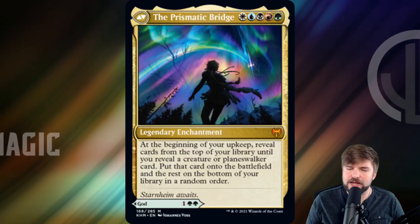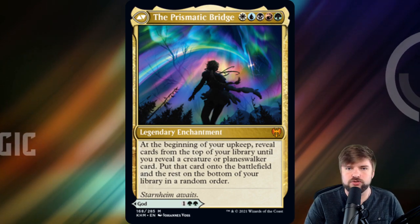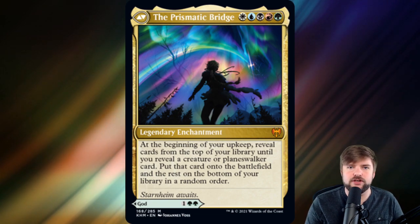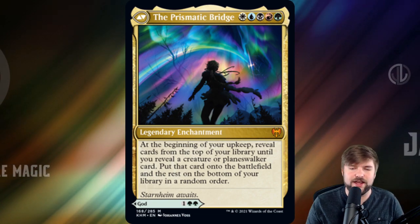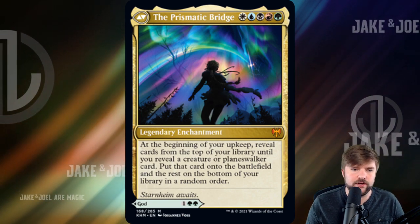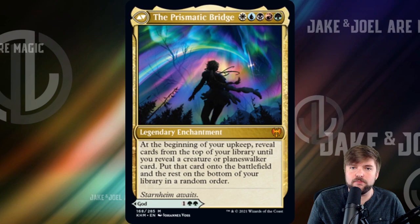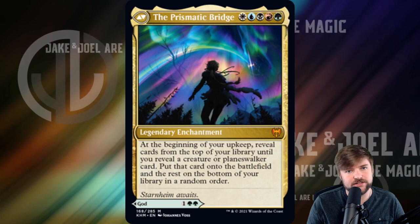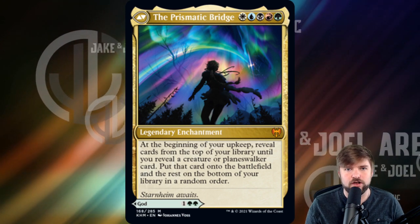You can cast it for its mana dork side, ramp up, get some other stuff going. Eventually when it dies, it can come back as the Prismatic Bridge for one of each plus two. For the strong way to build this, I would lean into Super Friends — Super Planeswalkers and a bunch of planeswalker support. For the fun way, a legendary sub-theme is also very good — legendary support and a bunch of legendary creatures. And then for the mean way, we're going to go board wipes and constellation, meaning a lot of enchantments and a lot of board wipes to protect our planeswalkers.